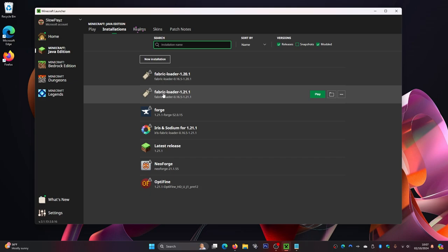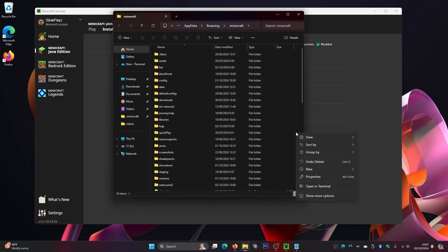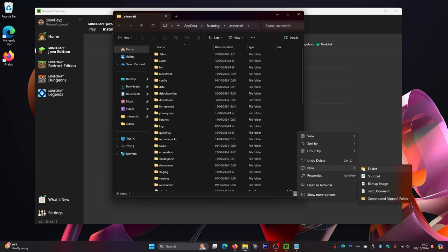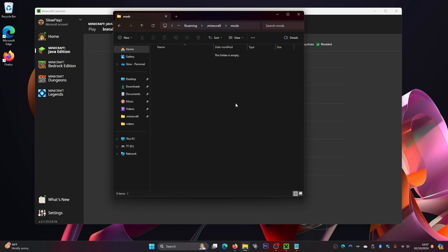Hover over your installation and click the little folder icon at the end. This will open your .minecraft folder. Find the mods folder in here. If you don't have one, you can easily make one — I'll show you how. Right-click on the side panel, hover over New, click Folder, and type 'mods' in all lowercase, then press Enter. Now we've got our mods folder in the .minecraft folder. Double-click into it.